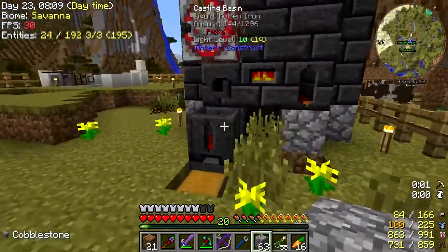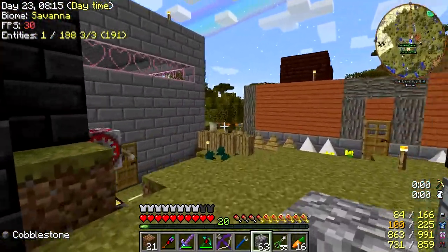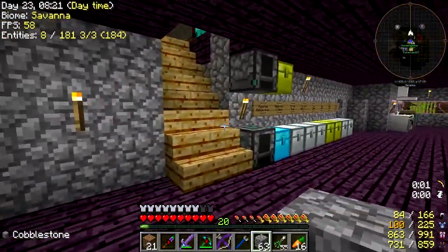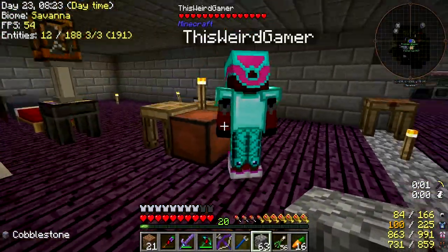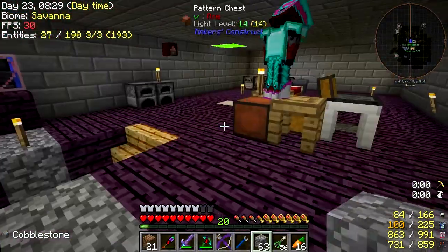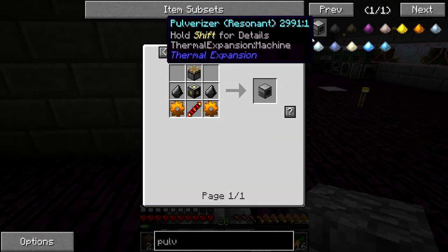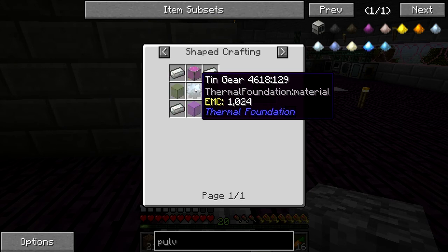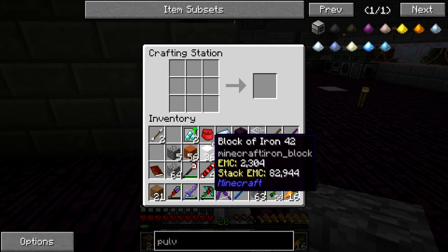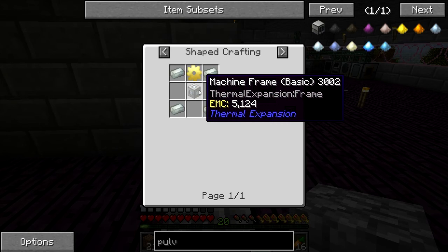How do I make a large plate again? You need to pour whatever metal you want over a large plate cast. No, I'm trying to make a large plate cast. Oh, just a stack of wood and a large plate pattern — or a stack of stone and a large plate pattern. Oh, there it is. It doesn't work with wood, it seems. Might only be stone.